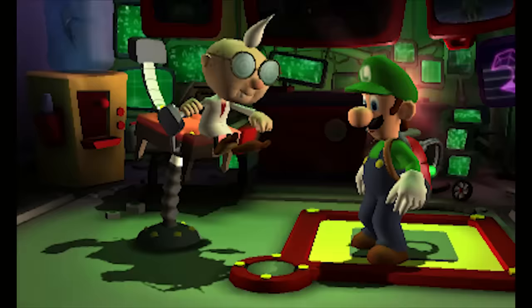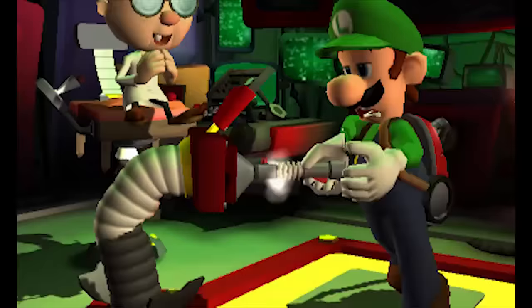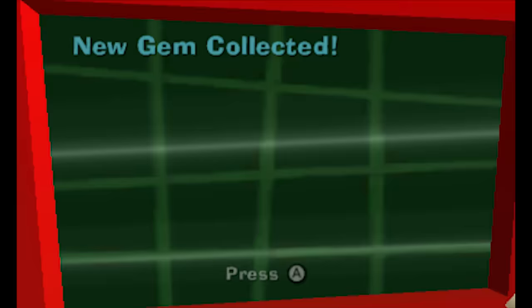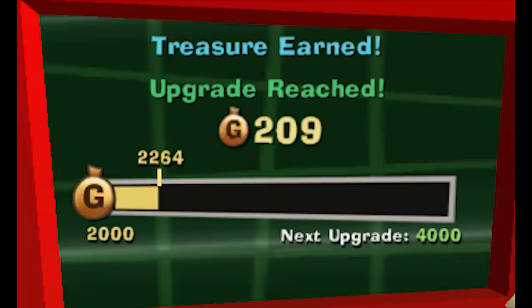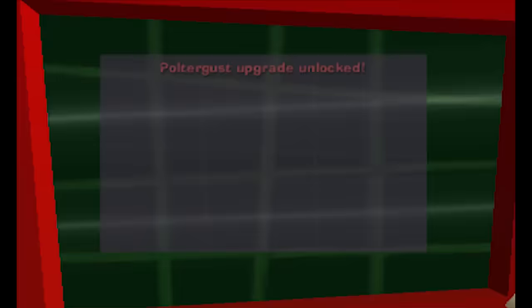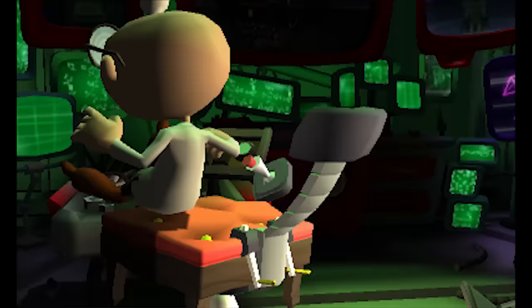Hello Luigi, good to see you back in one piece! We got a new gem, new gem, new gem, a new ghost, a new ghost, and treasure. Upgrade reached — heck yes! Next upgrade is at 4000. I got level 2 nice — when vacuuming up a ghost you'll be able to charge the power gauge longer and knead the ghost even more when you press A. I'm gonna love that.